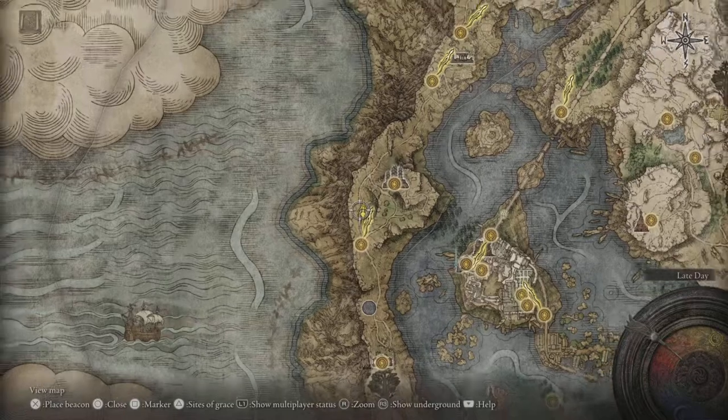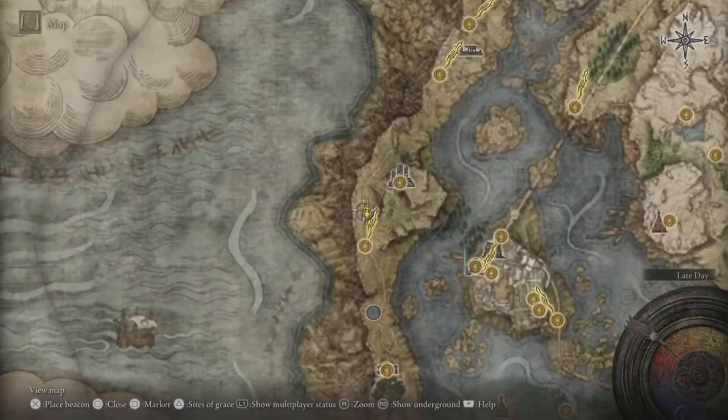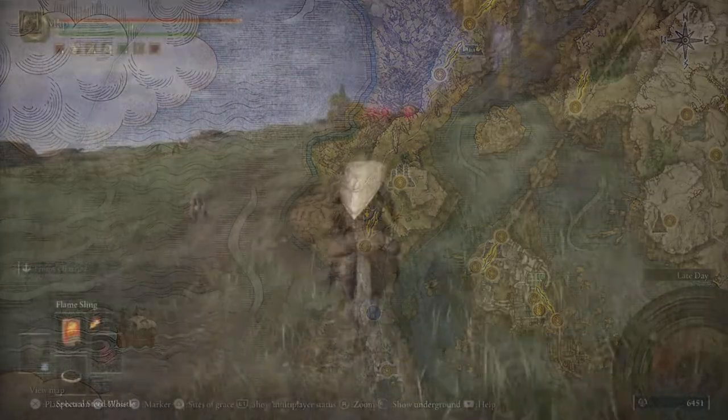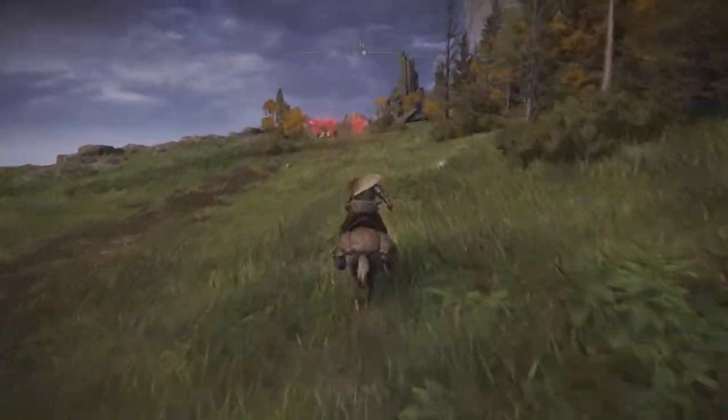Firstly, quickly showing the location in the Four Belfries area. There are four jellyfish guarding a crate and within this crate there is some blood grease and also the jellyfish shield.